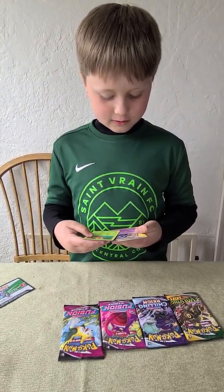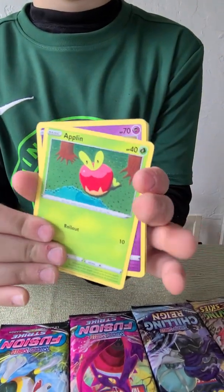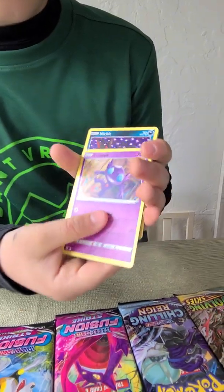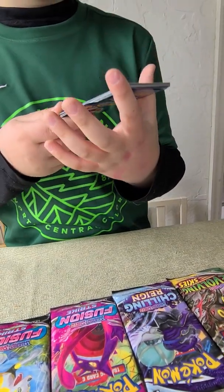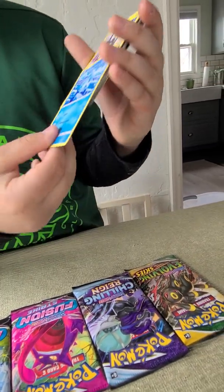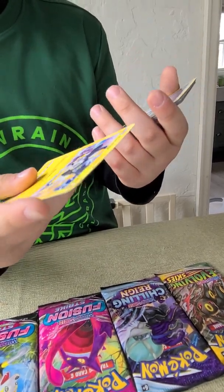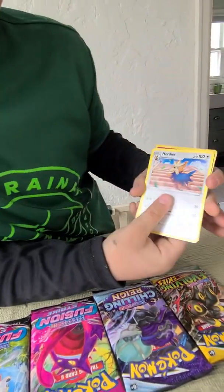You have to show me the cards. What is that? Applin — then we got a Sableye, a Nickit. I don't know what that one's name is. Looks like it's called a Bergmite. What do you think that says? A Molder? Then energy — now we're going to the rares.